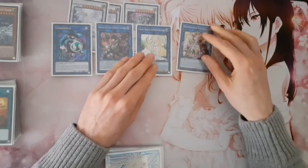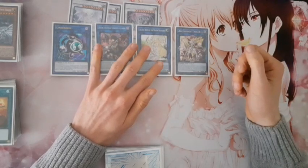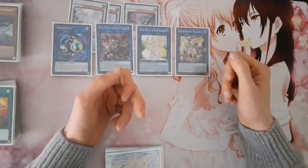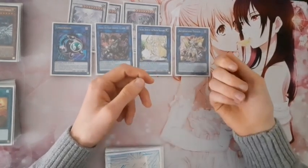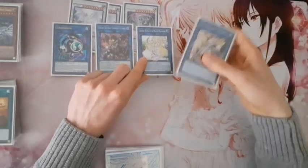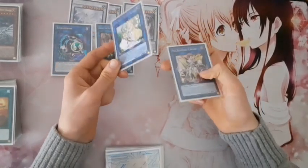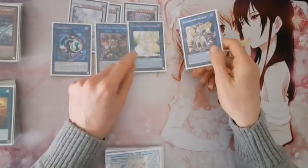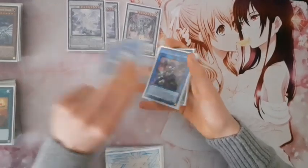And of course, Accesscode Talker for OTK. If you have Accesscode Talker and Selene in the graveyard, then Accesscode Talker will be at 5300 ATK. And if you pop something and can Special Summon your Jet Dragon, that's over 8000 damage for an OTK. It really, really works well — it's incredible. OTKing with Blue-Eyes was not so easy before the Accesscode Talker package.